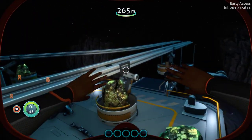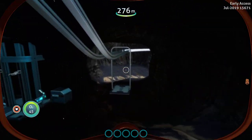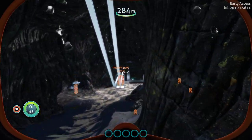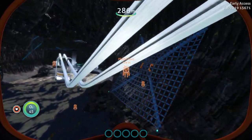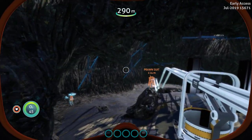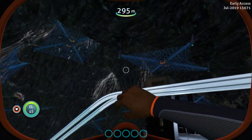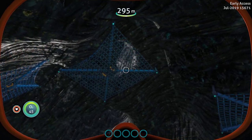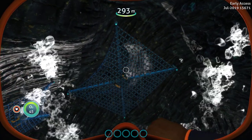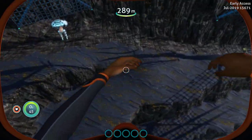We'll head down over here. They've actually been doing some more work down here. We have some kind of cargo nets — I'm not sure what they're for. They're blocking off holes. Kind of weird.